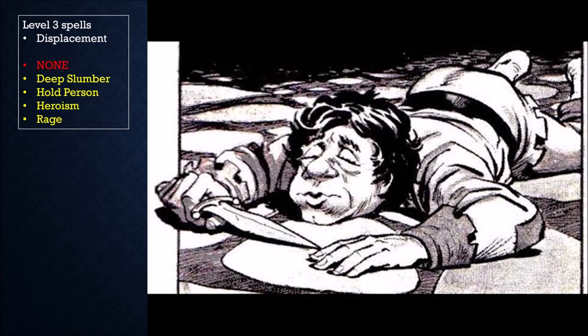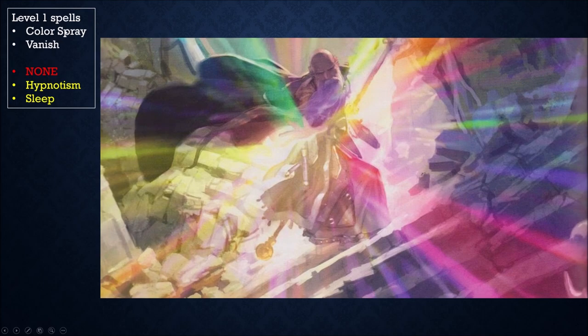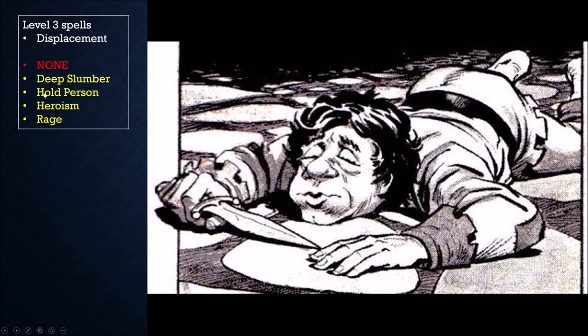At level nine I'm grabbing Sense Vitals, so the earliest I could pick up Hold Person would be level 13. But at level 13 I can grab Hold Monster or Constricting Coils — those are better versions. You can make the argument it's a level three casting. But remember Color Spray — I can Empower it and Extend the duration. I can take a level one spell and make it level two, three, or four with just two metamagics. So I've got Color Spray covering quite a bit. Hold Person is probably not making the cut.